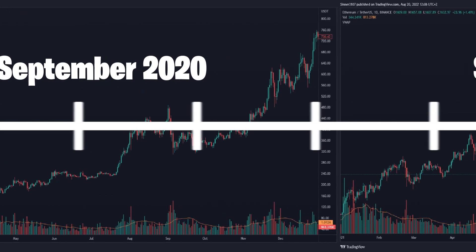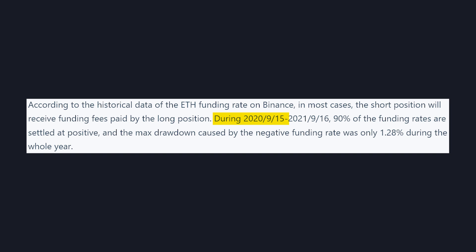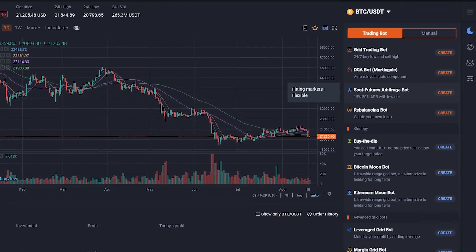From September 2020 to September 2021, short positions received the funding rate in 90% of the cases, and the max drawdown during the same period was only 1.28%. During the same period, the profit ended up being 41%.